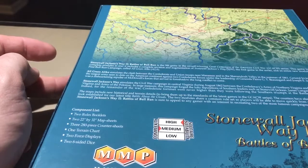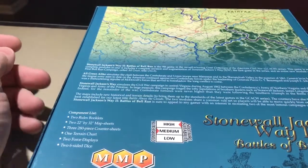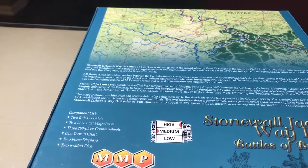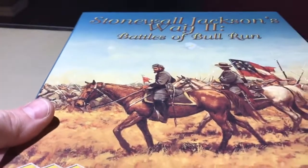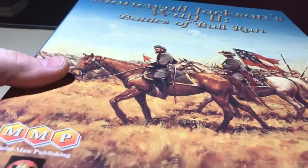All new counters and artwork. The counters are updated to come more in line with Battle Above the Clouds. There are actually two modules in here: All Green Alike and Stonewall Jackson's Way. I'm just going to show you real quick what it looks like now — it's not really a box opening, but I just want to show you the updated artwork.